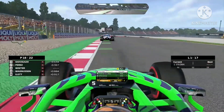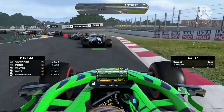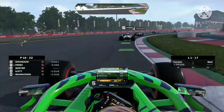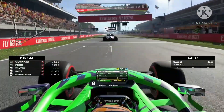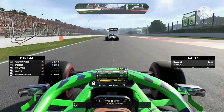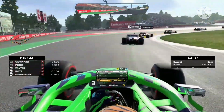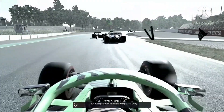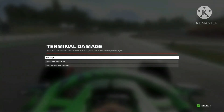After a chaotic first lap, which is the complete opposite of what we want, we're back behind Perez. Hopefully we can follow him. Yellow flags — that's the McLaren of Carlos Sainz. We're going to run into the back of Perez and retire, with no flashbacks available.